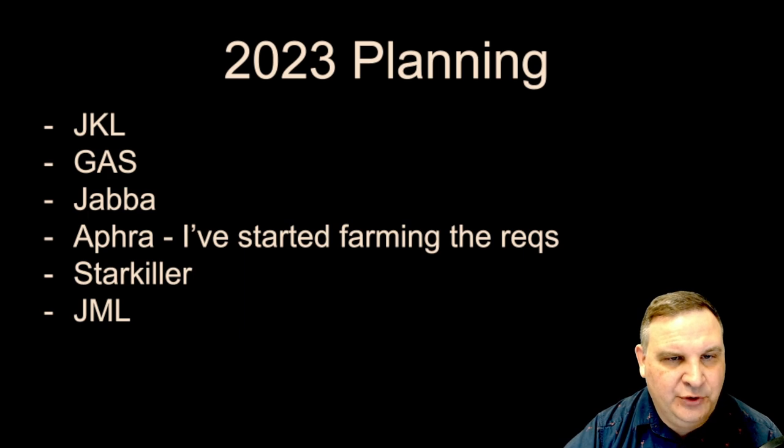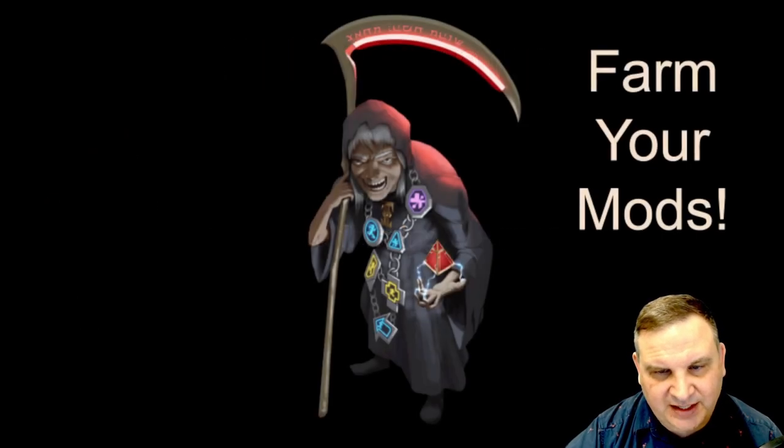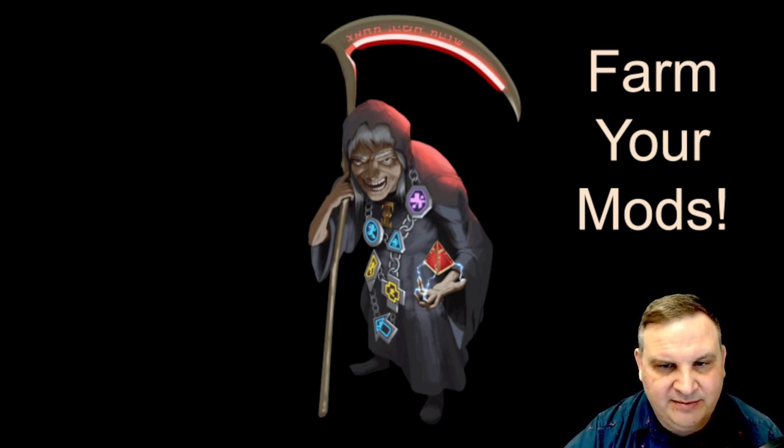2023 planning: we have Jedi Knight Luke in the works, GAS in the works, we're going to get that Jabba journey done, and I'm farming the requirements for Aphra. Don't know about Starkiller — maybe that turns into the Inquisitors. And then into Jedi Master Luke once I've got Jabba — that seems like an easy grab. That's the current 2023 plan, though things may change as we go along. That's going to wrap up the week 124 update for the Darth Loquitur account. Thank you all for stopping by. Remember to hit that like button on the way out, subscribe to the channel to see more stuff like this, and as always, an open invite to join us over on the Discord — the Loquitur Holocron Discord. There's an Ask Loquitur channel where you can ask me questions. The link is in the description. Hope to see you over there, and I will see you in the next Holocron.